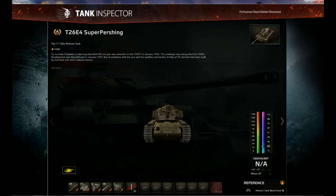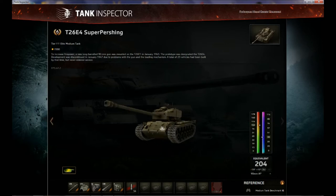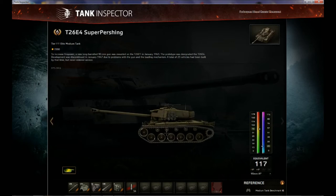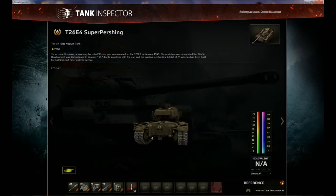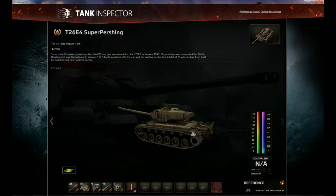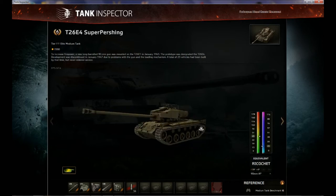Starting with the front, the front hull has 177 millimeters of armor. The turret has 101 millimeters of armor. Side armor is 76 millimeters, and the side of the turret is also 76 millimeters. At the rear, the rear hull has 50 millimeters of armor and the rear of the turret has 76 millimeters. Let's look at the weak points.